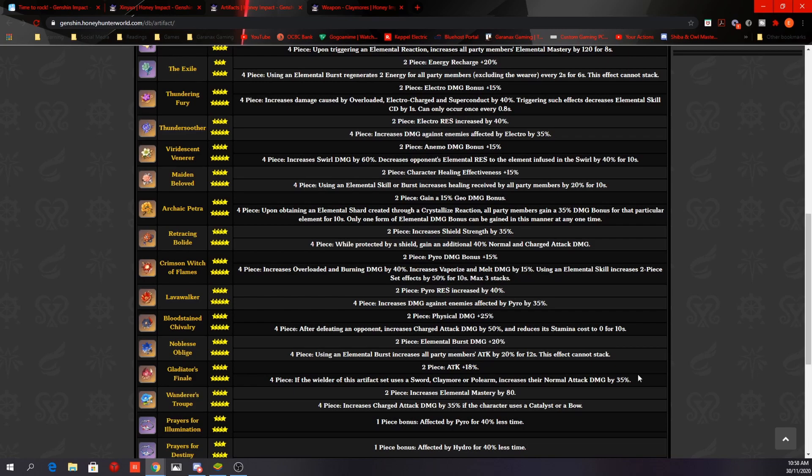For stats at C0 to C5: ATK% on timepiece, physical damage bonus on goblet, and ATK% or crit rate or crit damage on headpiece. Defense scaling only applies to shield strength from C0 to C5, so defense doesn't increase damage output. For substats: ATK%, crit rate, crit damage, energy recharge, and defense%. At C6 focusing on charge attacks: defense% on timepiece, physical damage bonus on goblet, defense% or crit rate or crit damage on headpiece, with substats of ATK%, defense%, crit rate, crit damage, and energy recharge.